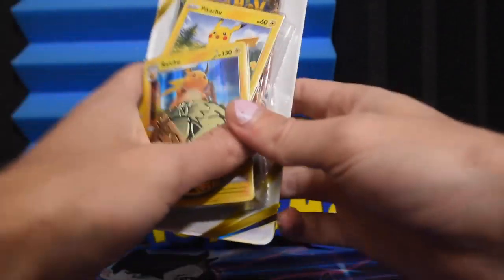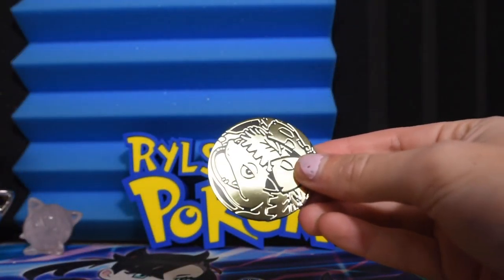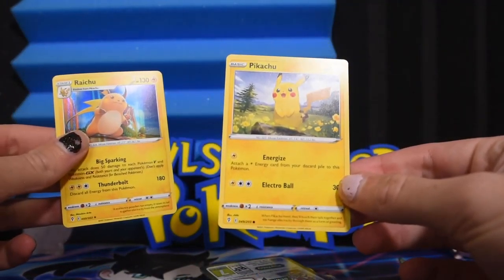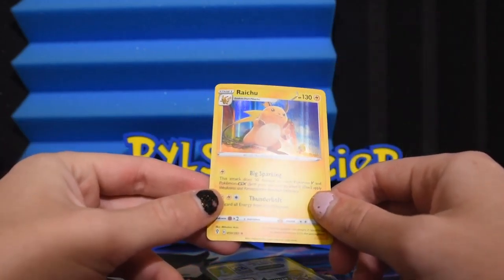We're busted on the first one. Now we'll do the Pikachu and Raichu one — same coin, big chubby looking Venusaur. We have just a normal Pikachu card from Evolving Skies.